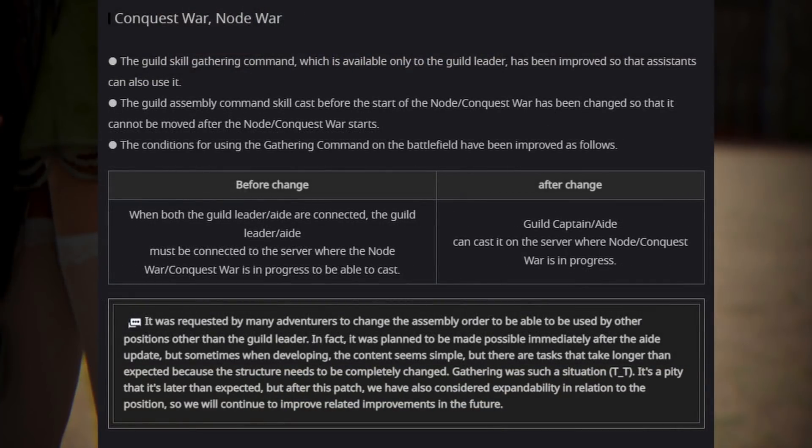Command Together, or CTG, can now be used by Advisors, which is a huge change. The Battle CTG — a separate CTG that cannot be used normally but only in Node Wars — is now also usable by Advisors if your GM is not on the same war channel.